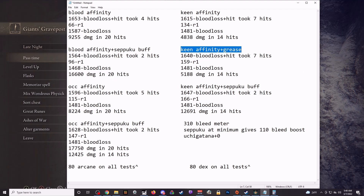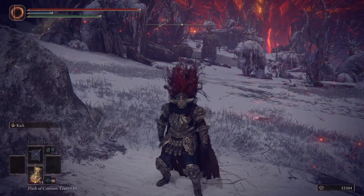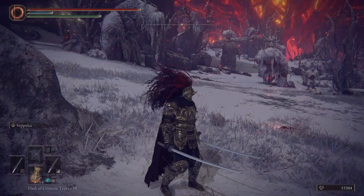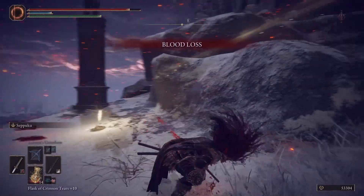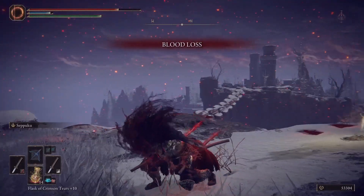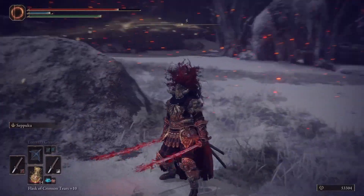One last thing I want to go over is that you can double buff your katanas to have double Seppuku. Duplicate the Ashes of War and put it on both katanas — both should be keen affinity. Two-hand your left one and do your weapon art, then pull out your right one and do your weapon art again. Now you can see they are both buffed and you will bleed everything out crazy, crazy fast.